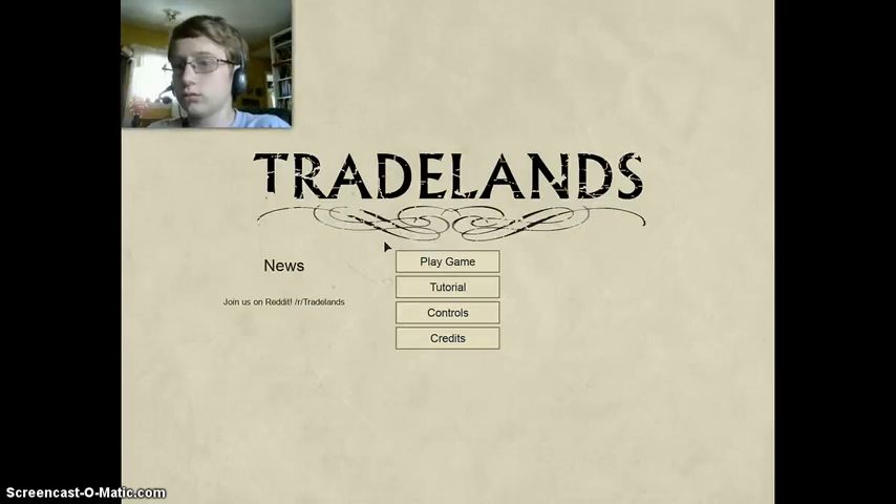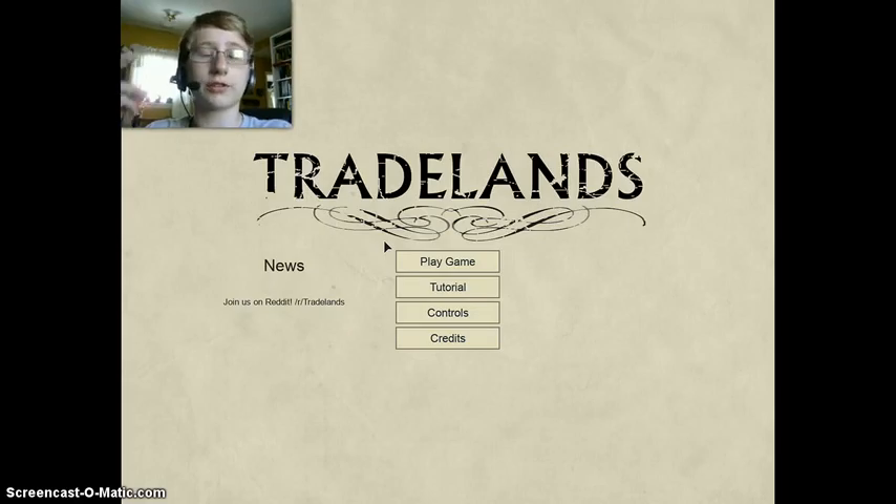Let me give you a little bit of information about Tradelands. It's a game based during the 18th century, the 1700s, when there were still wooden boats and people traded cargo and stuff. Basically there are three different factions: there's the Verdantine Sovereignty, the Kingdom of White Crest, and the Black Cove Pirates.